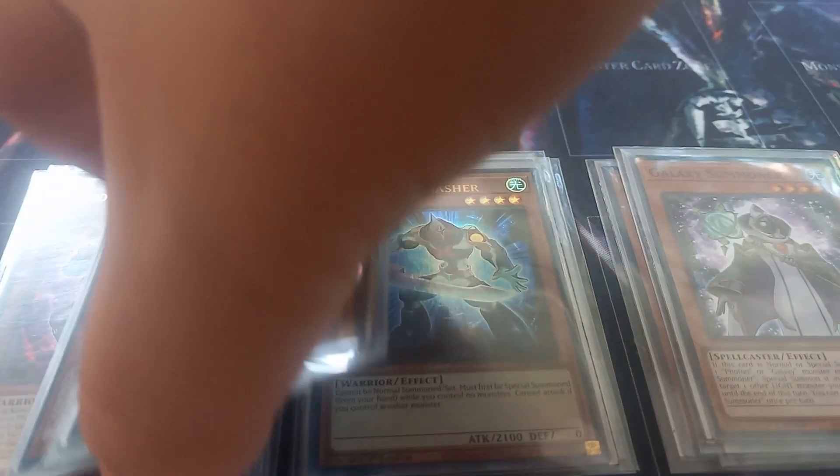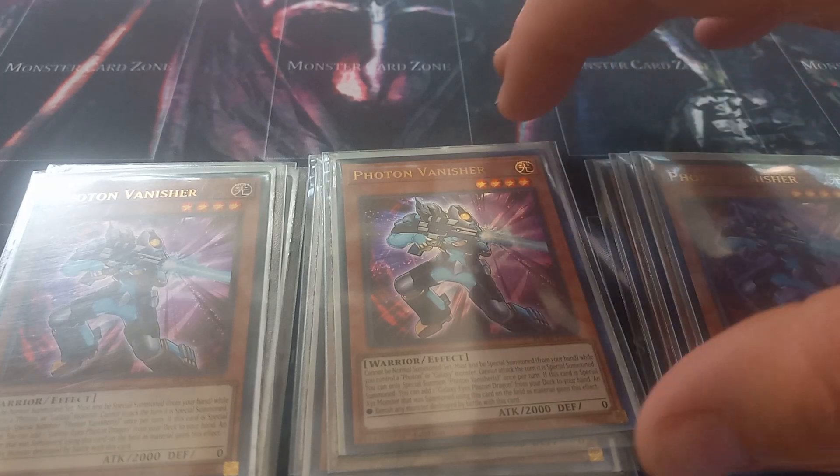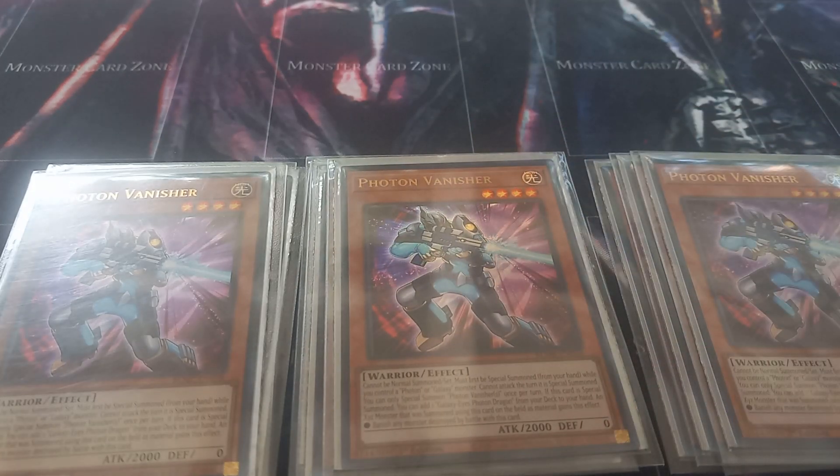Then I play three copies of Photon Vanisher. Vanisher cannot be normal summoned or set — it has to be special summoned by controlling a Photon or Galaxy monster. It cannot attack the turn it's summoned, and when it is special summoned you add a Galaxy Eyes Photon Dragon from your deck to your hand. Galaxy Eyes Photon Dragon is the heart and soul of this deck.